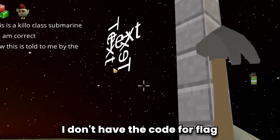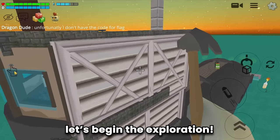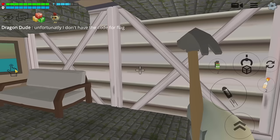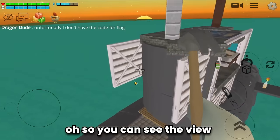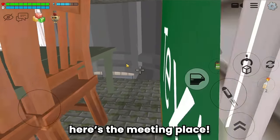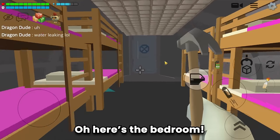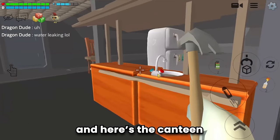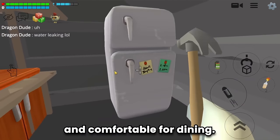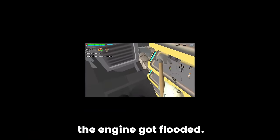Unfortunately I don't have the code for the flag. Let's begin the exploration — you can see the view and enjoy the sea breeze. Let's get down. The meeting place has some water leaking! And here's the bedroom.